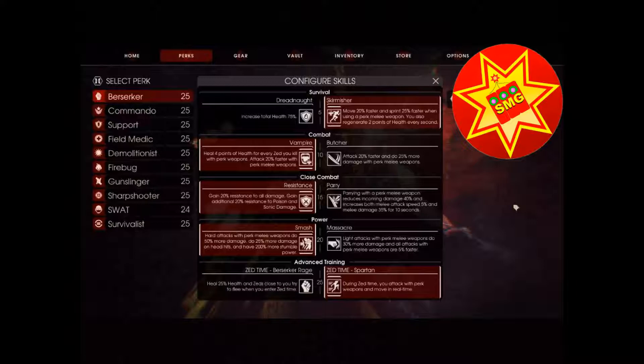Unless you have a competent medic, Vampire is much more useful — especially solo. If you're a parry person and really enjoy parrying, parrying with a perk weapon, reducing damage by 40%, and getting more melee attack speed is very useful.